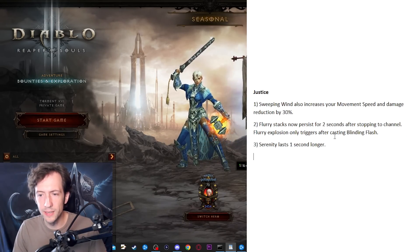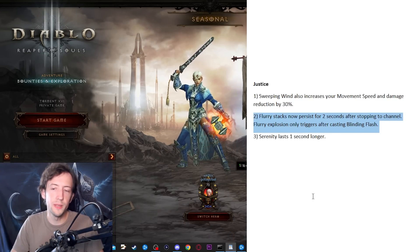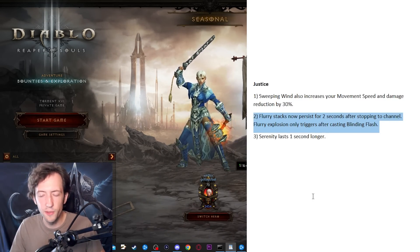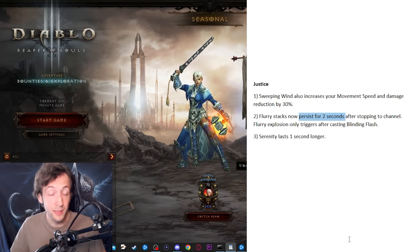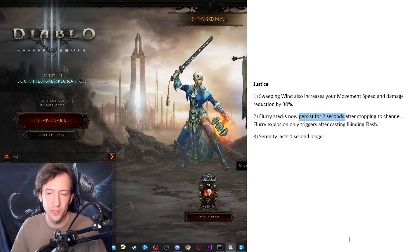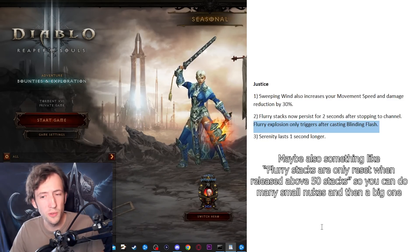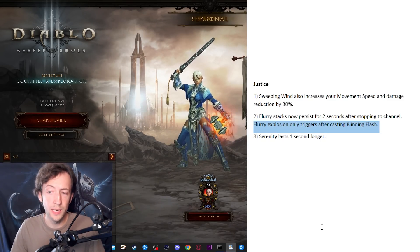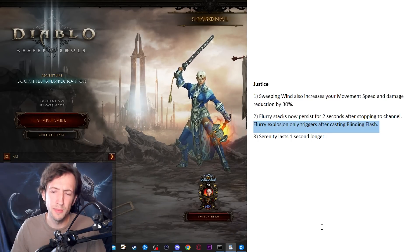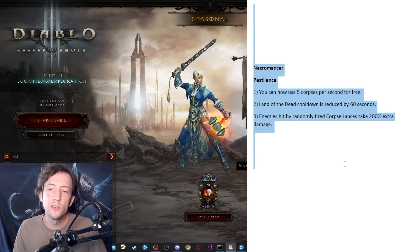Lastly for the Monk, here's the Justice set — PoJ. I think it would be cool to have higher Tempest Rush speed with some damage reduction since it's not super tanky. One big issue — especially when pushing — is that when you get CC'd (feared, vortexed, whatever) you lose your Flurry stacks and your entire nuke is gone. Opening a Corvus map means you instantly have to pick doors every three seconds, losing your Flurry stacks and making that map unplayable. So I think a two-second persist is needed. To prevent abuse where you just do explosions over and over with full stacks, you don't actually get an explosion until you cast Blinding Flash and remove all stacks. Lastly, giving Serenity one second longer duration would help with Squirt's Necklace setups.